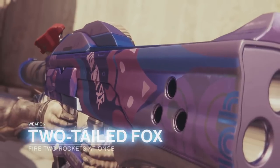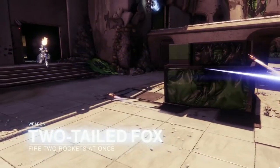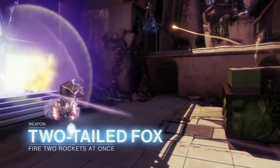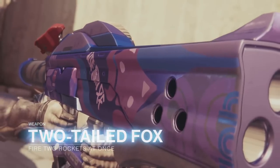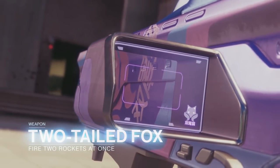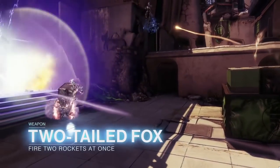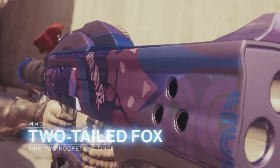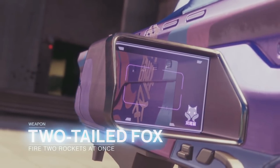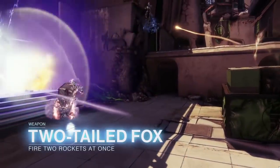First up, we have Two-Tailed Fox. This is a rocket launcher that fires two rockets at once — one void and one solar. This was shown as Twin Rabbit in the Forsaken Vidoc. In the clip, the two rockets search for two different targets. I don't know if tracking is built into the rocket intrinsically or if you need to aim it in order to lock on, but regardless, I think this will be more good than bad in PvP.